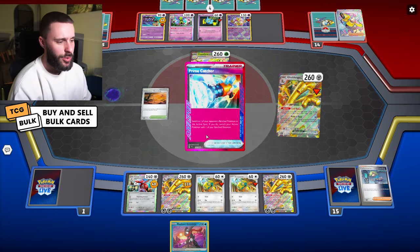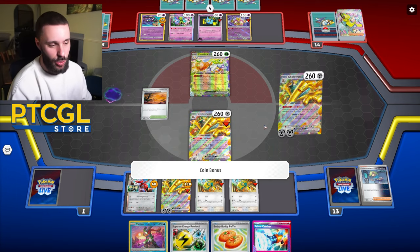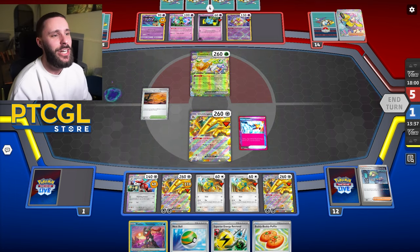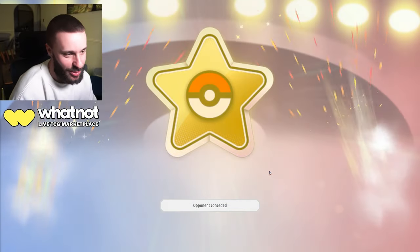Then we're going to bring up the one thing that tried stopping us at the start - the Mawile. Bring up this bad boy and yeah, they're going to scoop. Lovely stuff. And as I guaranteed in yesterday's video, today's deck is going to be good. I did say it was something you probably wouldn't expect - I'm sure a lot of you didn't expect Gold Dengo, unless you watch my Twitch streams.